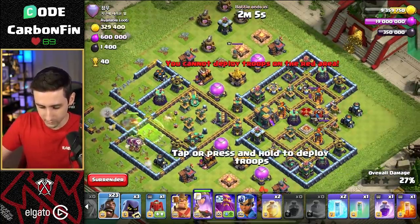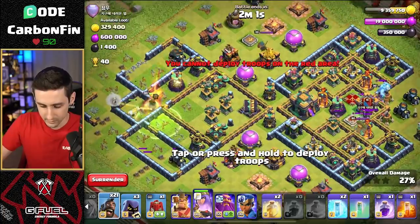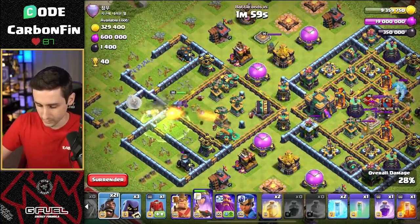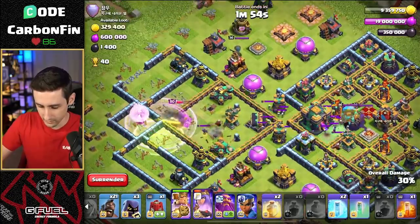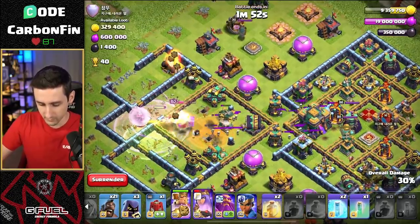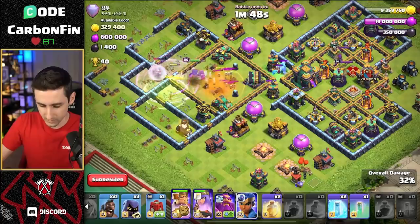Let's go ahead and try to pull out the CC here. What do we got? Some Headhunters, Ice Golem, and a Witch. Let's go and Rage up this Queen. Drop the Queen. Let's go and drop a Poison Spell for these Skellies here. And I'm going to drop some Hog Riders a little early.